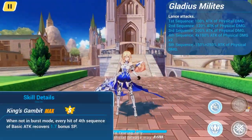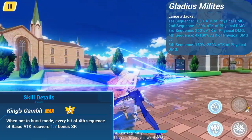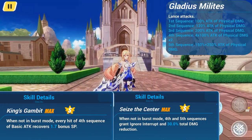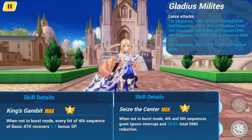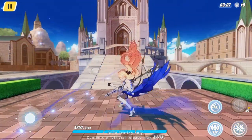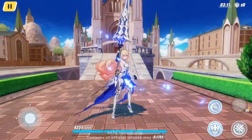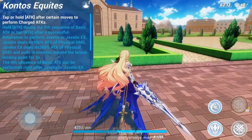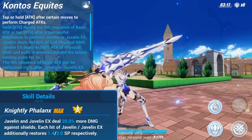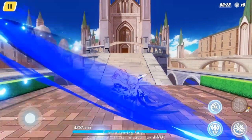Every hit from the 4th sequence gains an additional 1.7 SP. While executing the 4th and 5th sequences, she gains resistance to eruption and reduces incoming total damage. By holding the attack button after the 5th basic attack sequence, she's able to use her charge attack, Javelin, to throw her lance forward. Javelin deals additional shield damage and restores 1.4 SP per hit. After Javelin is used, the Bright Knight can resume her combo from the 4th basic attack sequence.